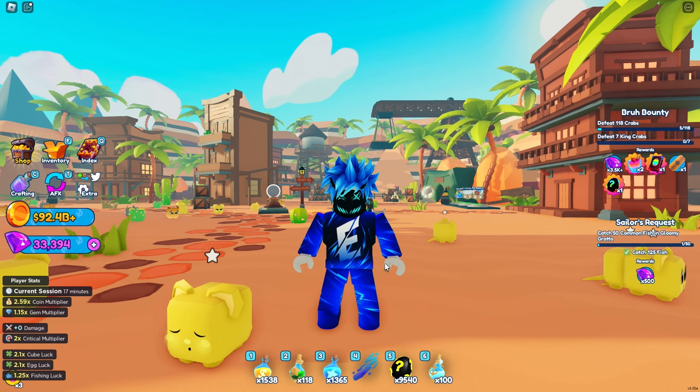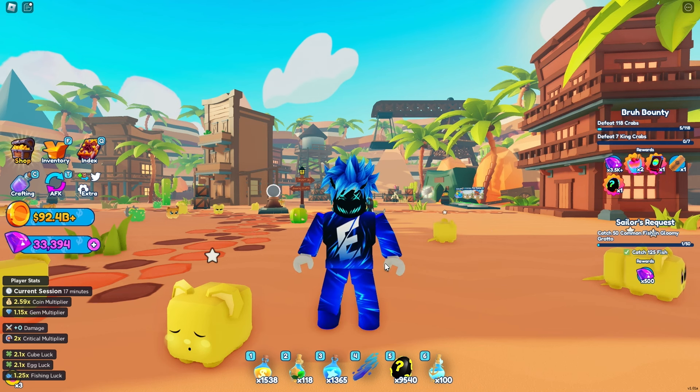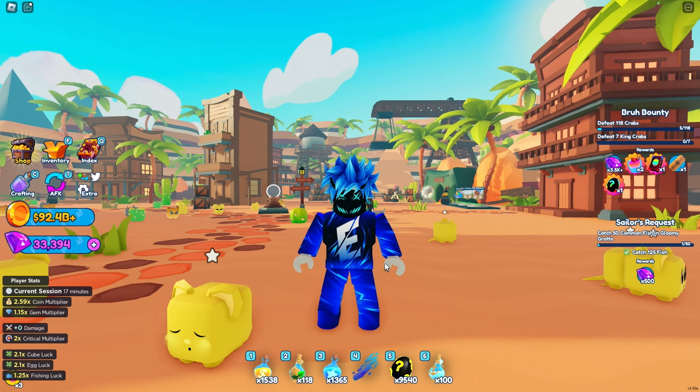One more tip: make sure you are using an auto clicker when you play this mini game. I don't want to see any of you guys manually tapping unless you absolutely have to. I definitely prefer using an auto clicker — it's super easy, plus they tap a lot faster than you will with your fingers, and you'll be able to dig more treasure up before the time runs out.